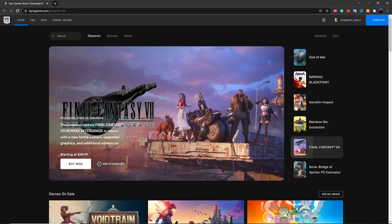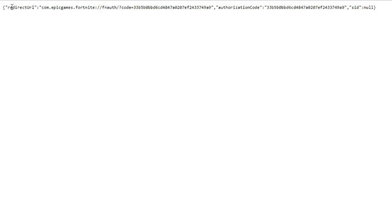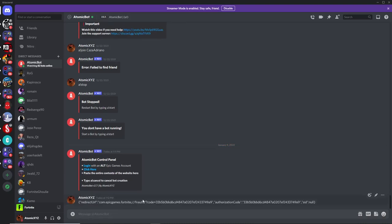Go back into the Discord and click on the second link — that'll take you to a page that looks like this. It's going to have a huge string of letters, so what you want to do is copy the entire thing, then go into the control panel, paste it in, and then send it.